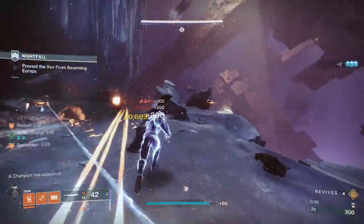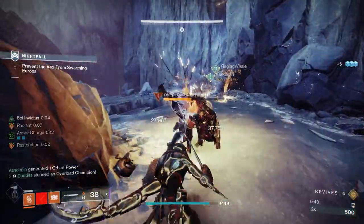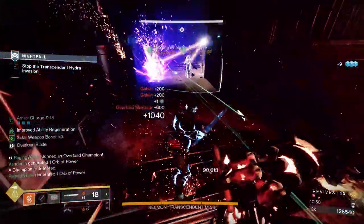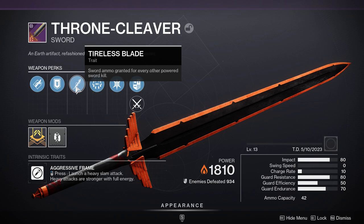Look at the state of this sword - it's absolutely insane. It's a solar sword called the Throne Cleaver. It's got a massive impact of 80. I rolled Surrounded on there - this weapon gains bonus damage when three or more enemies are in close proximity, it's a 46% damage increase when you're surrounded, which stacks for solar surges as well. I also put Tailor's Blade on there, so sword ammo is granted for every other powered sword kill.